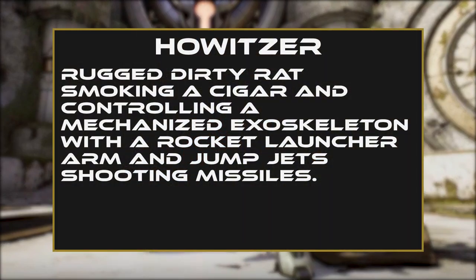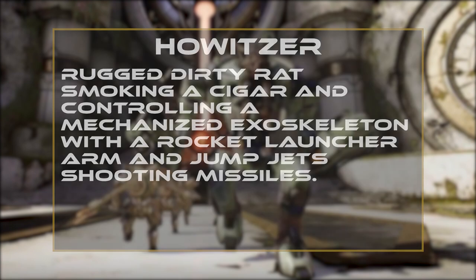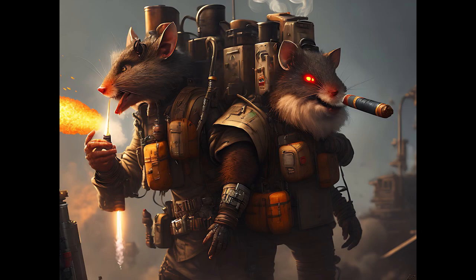Rugged, dirty rat smoking a cigar and controlling a mechanized exoskeleton with a rocket launcher arm and jump jets shooting missiles. Howitzer's another one where we never did get a decent image. We ended up just kind of settling with this.